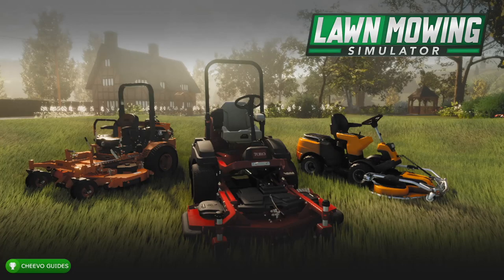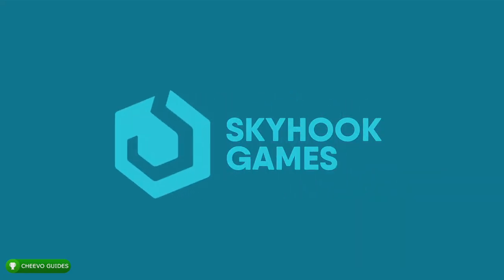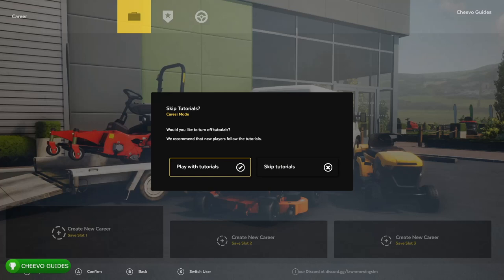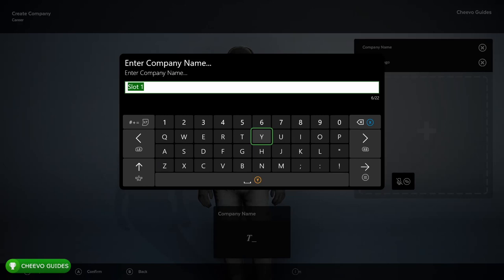What up guys, back here again with another video. Today we're going to be focusing on Lawn Mowing Simulator. This game was developed by Skyhook Games and published by Curve Digital. It's going to be exclusive to Xbox Series X and S as well as PC. Not sure if they plan a PlayStation release eventually, but it should be releasing sometime this year in 2021 with no specific release date quite yet.